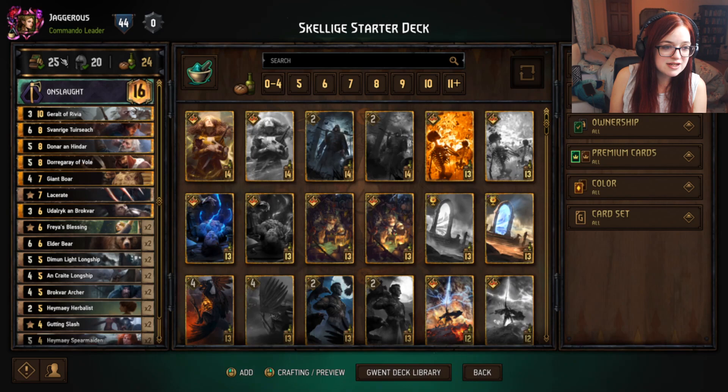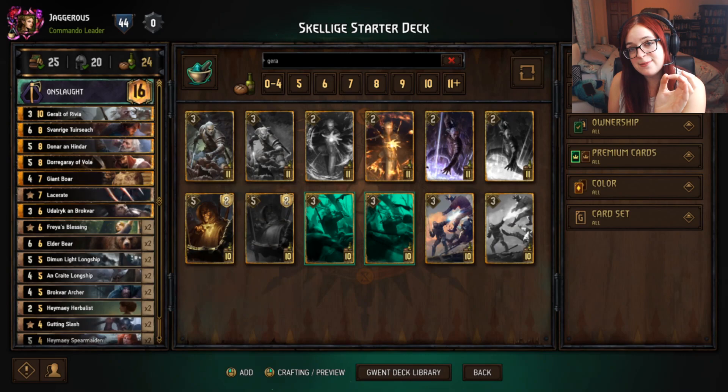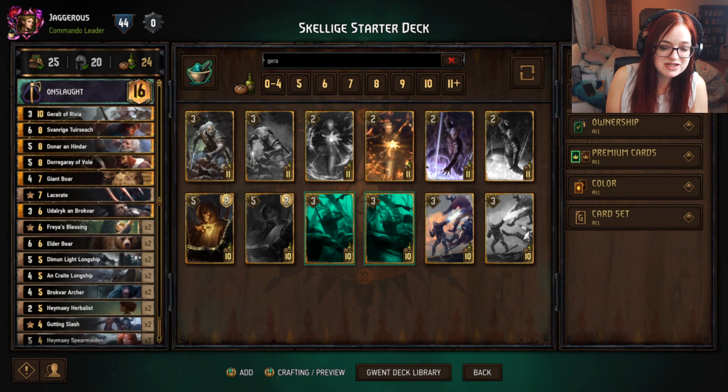This here is the number of cards in your deck. If we take out a card it goes down to 24; if we put it back in it goes back up to 25. You get a little tick because 25 is the minimum number of cards in the deck. I do not recommend going over this because your draws will be less consistent, and because of the provision system it means you're getting less value per card.